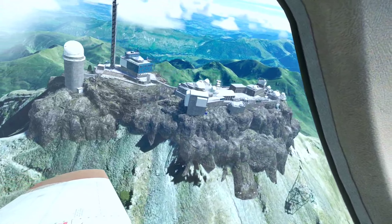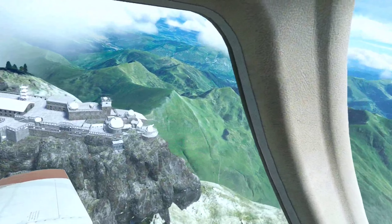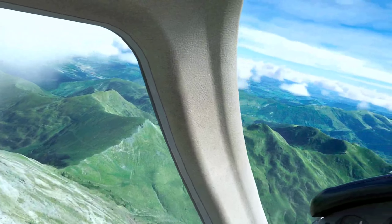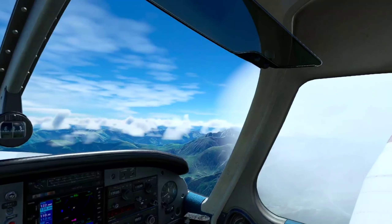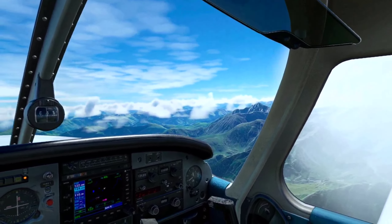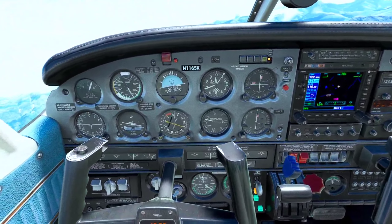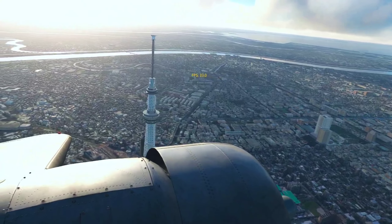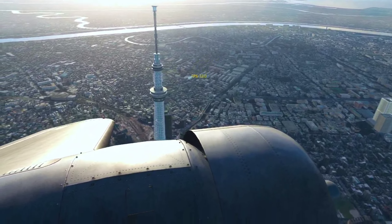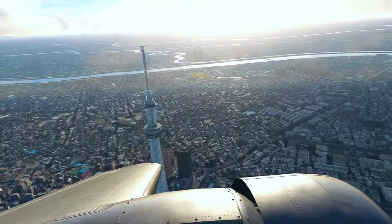Everything looks good, everything looks better, everything flows better. I can definitely get better frame rates. When you pick the Ultra Performance or high performance option your frame rates are very good, but there is a big drop in quality. The clouds and sky to me look much better. There's a little bit of a washout when you look down — I don't know if that's just the reflection.